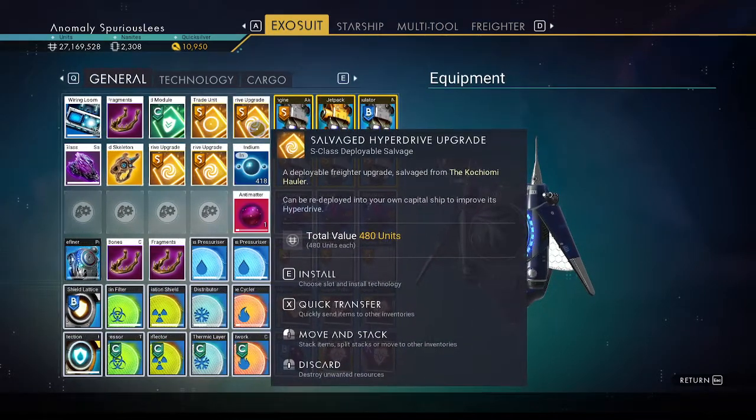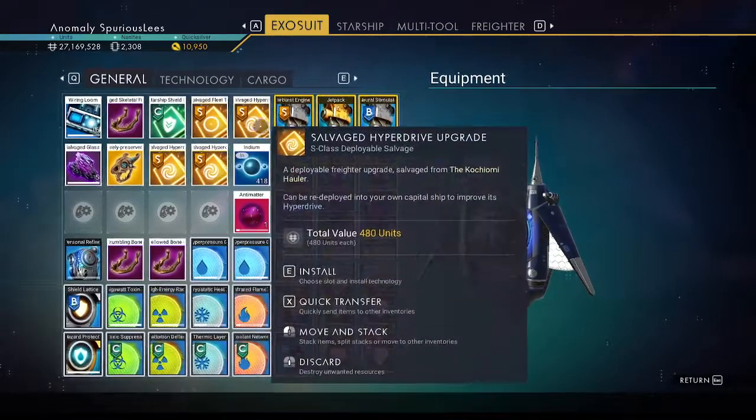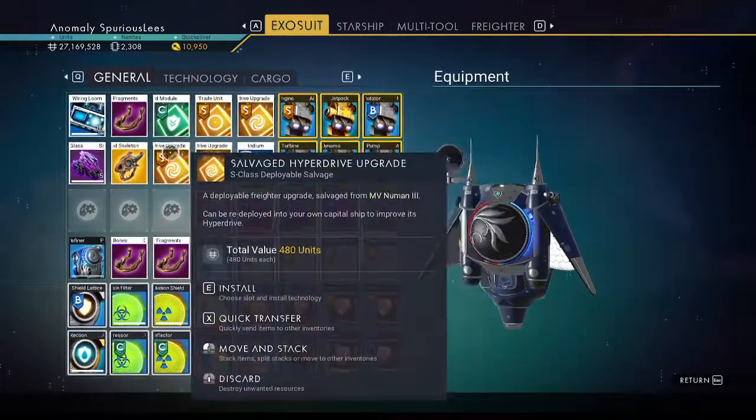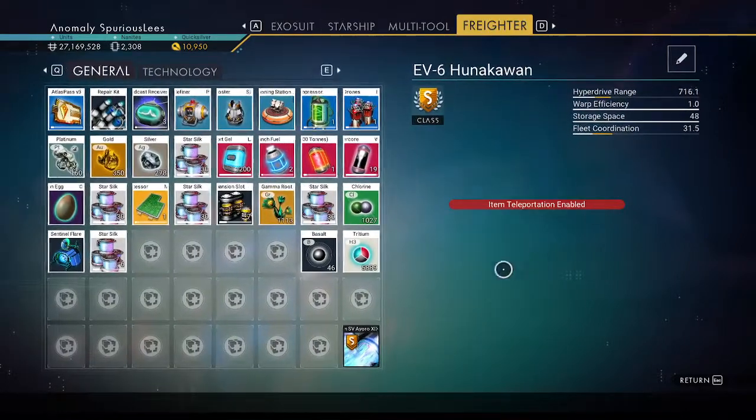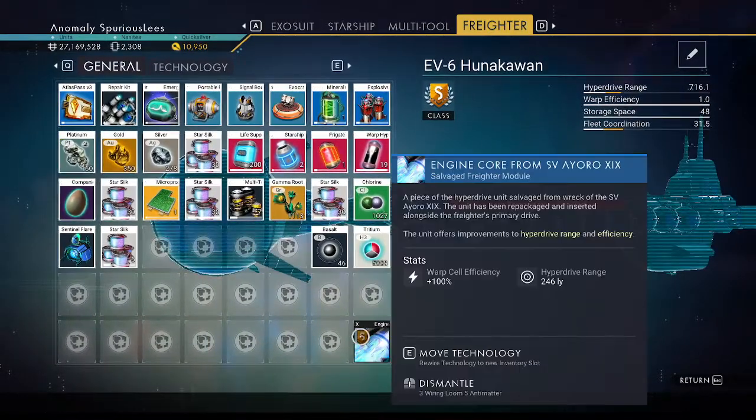I want to verify that these S-class ones are 250 range. These two are — this one is a 216. I reloaded the save. This one was 246.